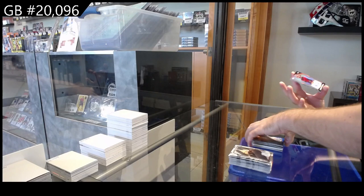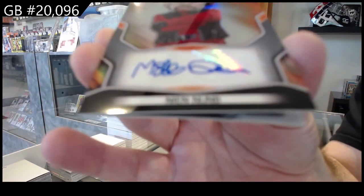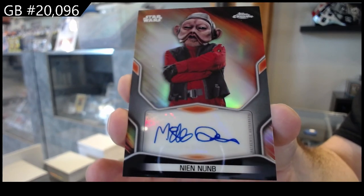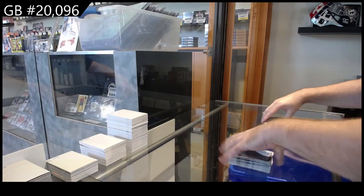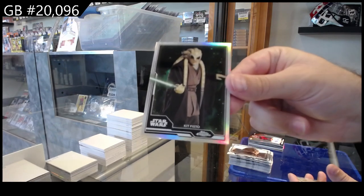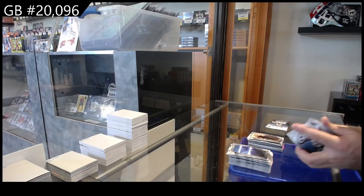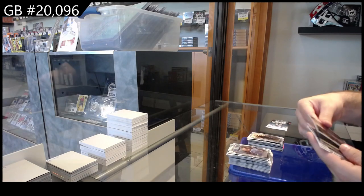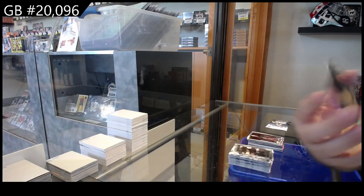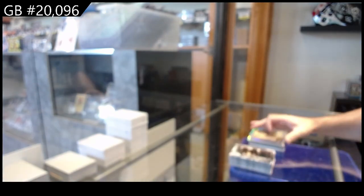We've got an autograph of Nian Num — that guy was cool. We've got a Kit Fisto refractor number 172. Refractor 172, the Grand Inquisitor WL base. And we've got a concept art — that's cool — Baby Yoda concept art.